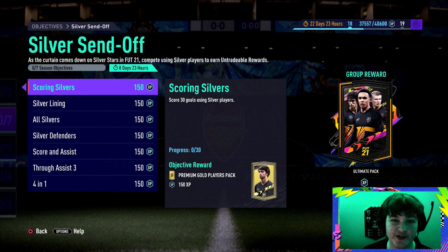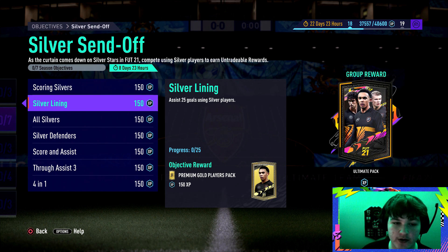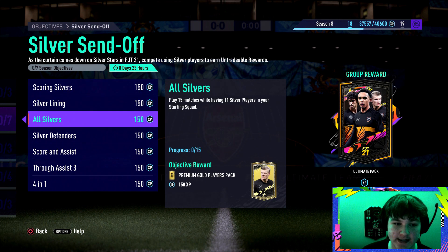Starting off, we have score 30 goals using silver players — pretty self-explanatory. For this, squad battles on beginner difficulty works, or you can play a friend. Playing a friend lets you have them move their keeper so you can keep scoring. You can literally get this done in one match. The 25 goals using silver players objective can be done in the same match too.